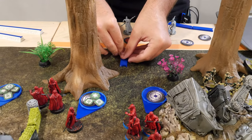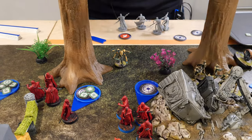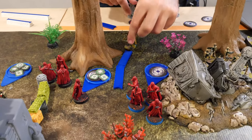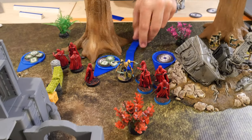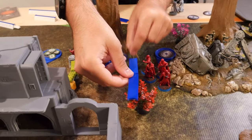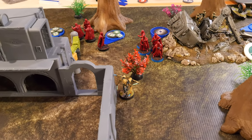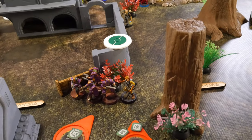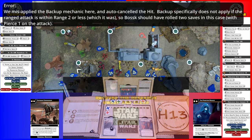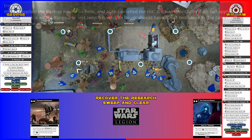Grievous deploys with Scout, makes his first and second moves to close in, then uses Relentless to shoot Boba Fett. The attack results in one critical — pierced — dealing one point of damage. Boba uses his Regenerate ability. First blood is drawn.